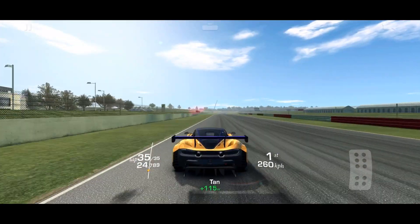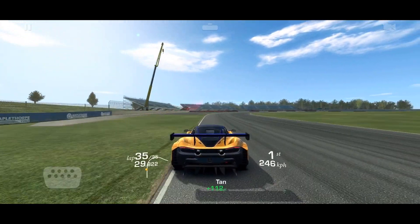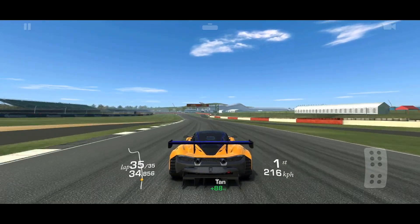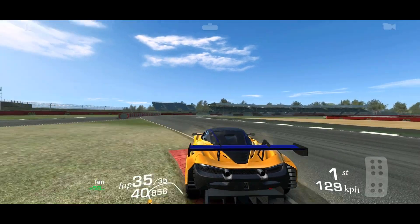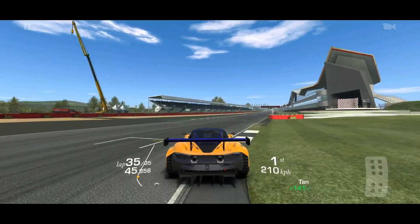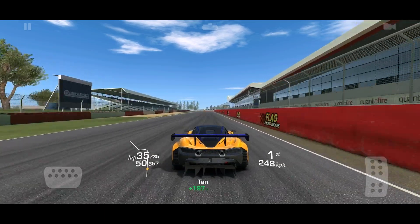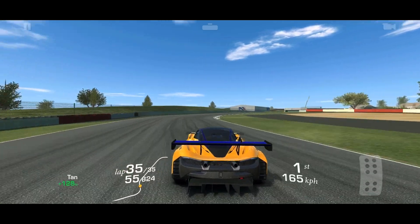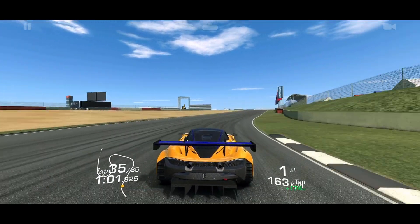A lot of people ask how a car is faster on the straightaway. Well, your speed on a straightaway is all about how you exited the last corner before you got on the straight. These aren't drag races — if you're coming out of a corner, it's about when you got back into the gas. Your speed on a straight is based on how you entered the last corner.